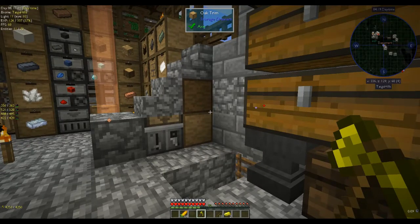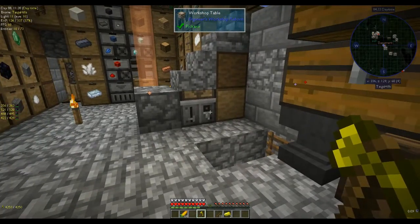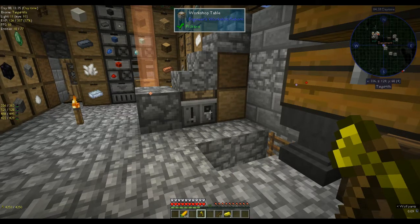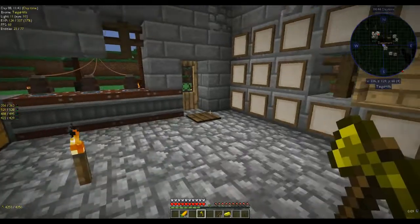If you look in the bottom left corner you can see the durability on the paxel — 4,250. That is awesome. So where are we going to build the portal? I'm going to put it in this house because the village is dead — there's only one old guy stuck in a house who couldn't get out.